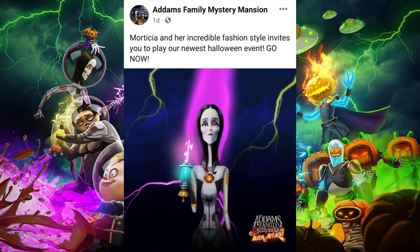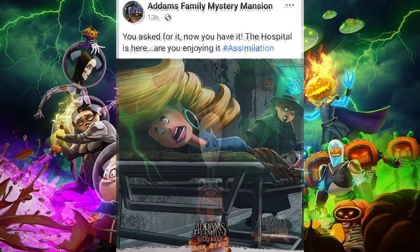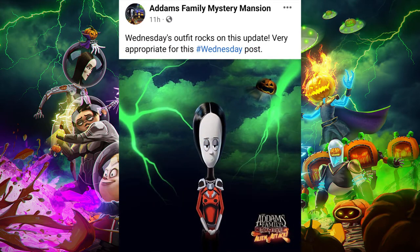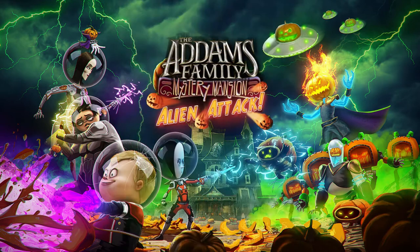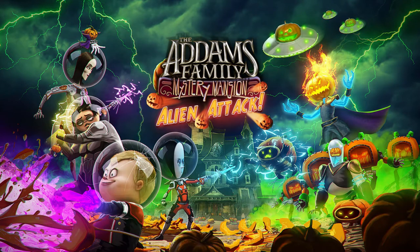There's also Morticia's new costume, a new assimilation level — which is basically the hospital area — and Wednesday's outfit posted on a Wednesday. They seem to put a lot more effort into these alternate thumbnails for the app this time, featuring Wednesday in her actual costume with a different background. I'm going to try my best to catch these and share them when I get them.